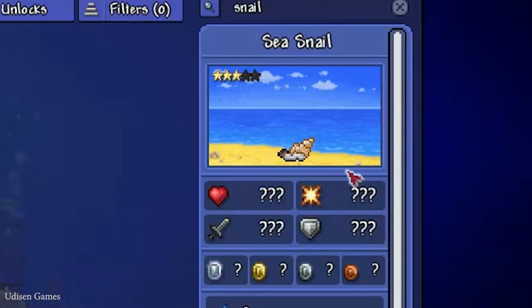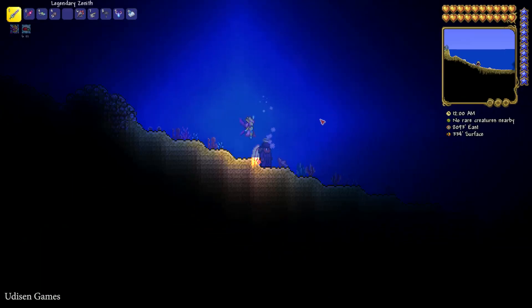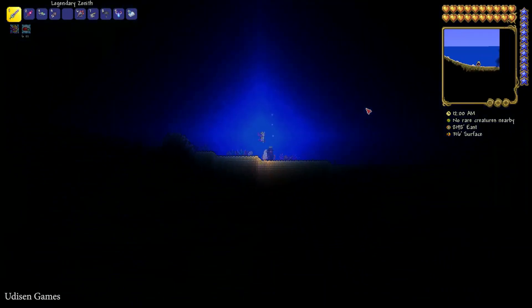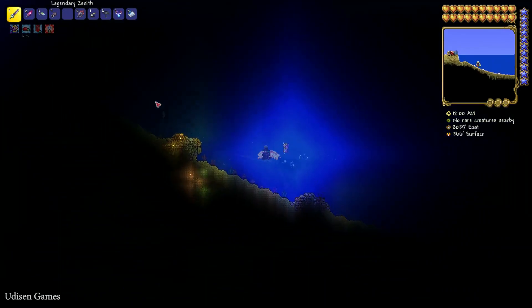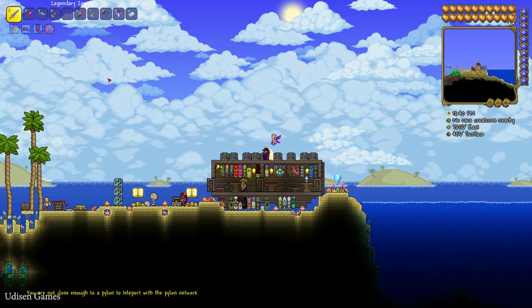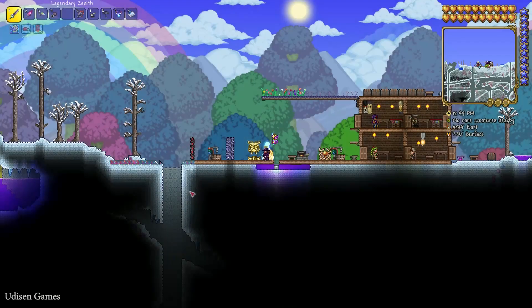It looks cool and cute. If you are first time here, leave your questions and suggestions in the comment section below and subscribe for more. I activated monster spawns at this moment. Hello snail, where are you? I don't know how long I spent searching. Okay, as you can see, the Sea Snail drops Purple Mucus — a very special material.